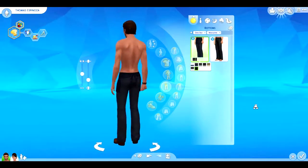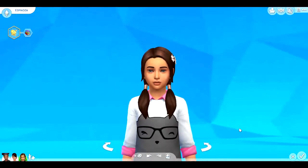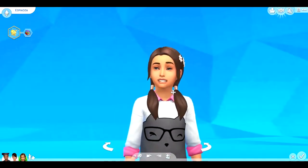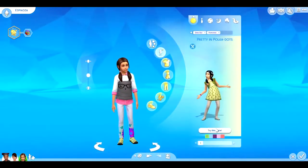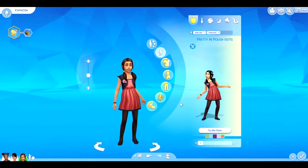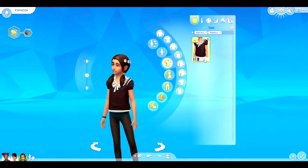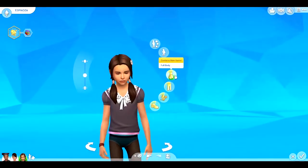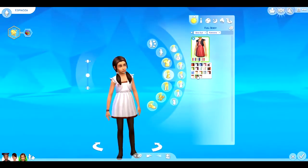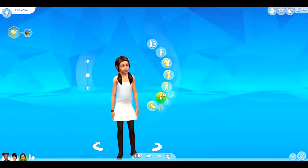For girl kids, there's a new hair with flowers that they could wear to the restaurant. In hats, nothing was added - it would've been cute to have little chef hats. In style looks, there's a new dress which is different and really nice. For tops, one lace-style top. In full body, the same dress from the style looks.